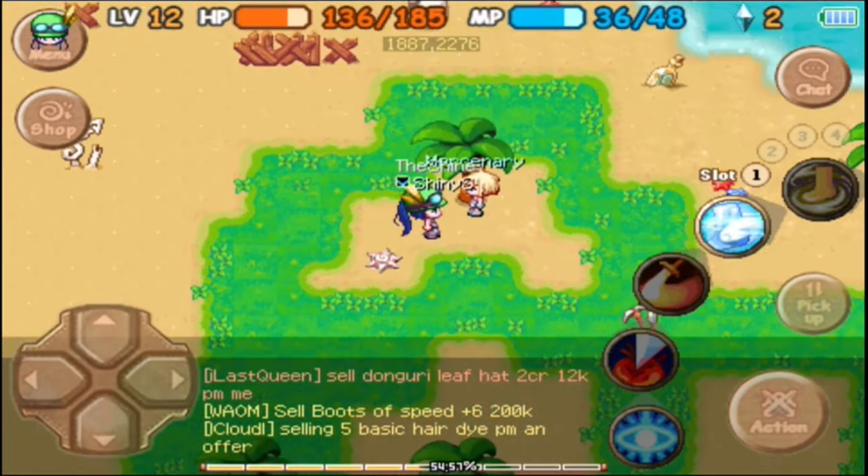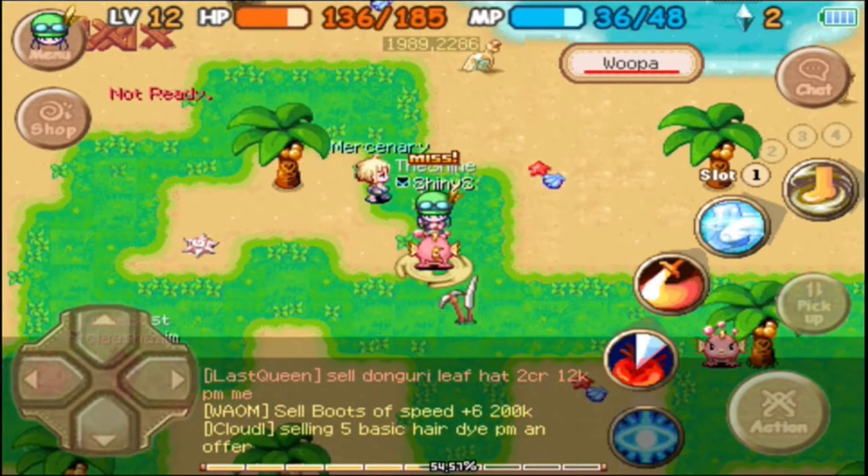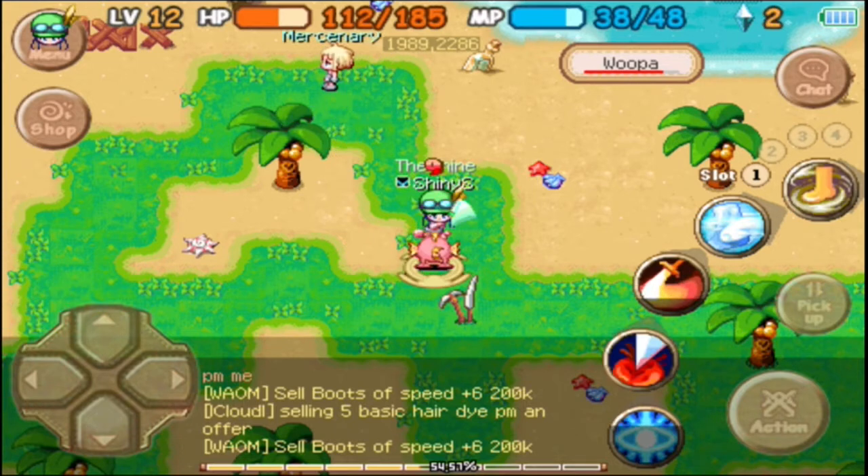There's a move called the Shine Spark in Metroid games — perhaps the most badass move ever. It's a move from Samus, the protagonist of the games.